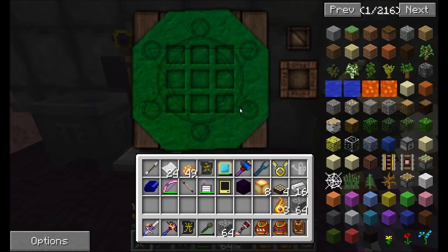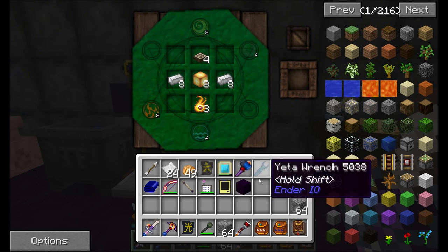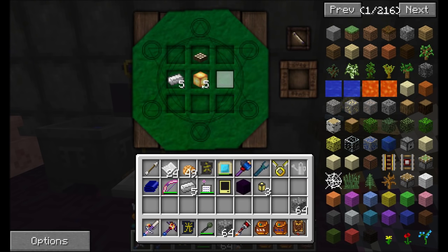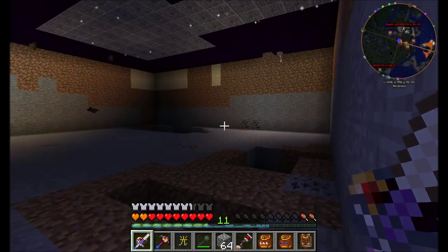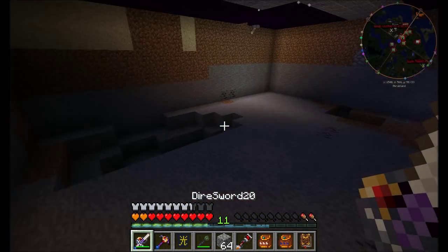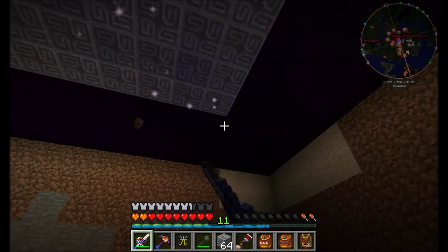Before we get too complicated building down there, a real thing I want to make real fast is an arcane lamp — daylight sensor on the top, night ore on the bottom with some amber blocks and some iron should get us the daylight sensor that we want. Just need a little bit of Thaumium magic and that gets me three of them. It's good to have a few extras just in case. So let's pop downstairs where you can see I've already done some digging out and it's already spawning bats.